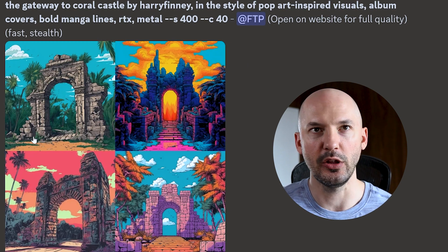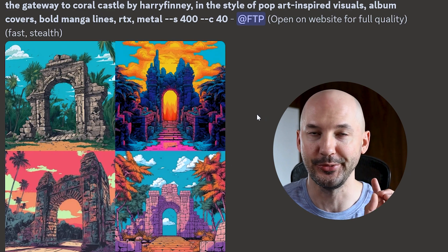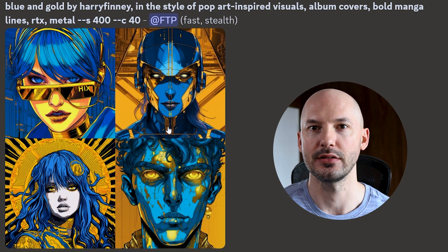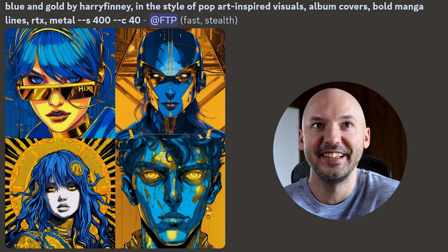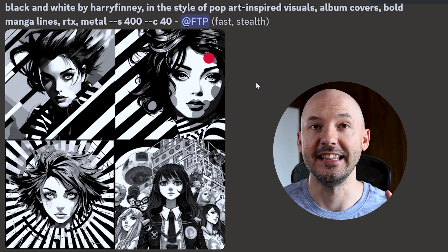The gateway to Coral Castle. I'll be honest, I'm not really a fan of one, three, or four, but number two — that's the one. Here's a little tip for you: mention the colors. Even just at the start, as your subject — Blue and Gold by Harry Finney. Look how crazy these are, they're so beautiful. Black and white — I like these a lot.